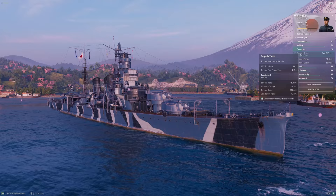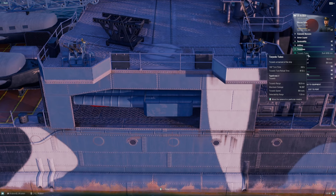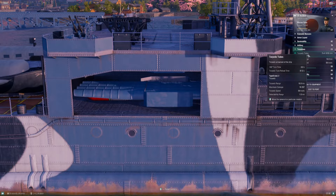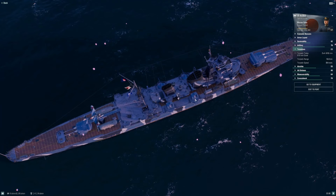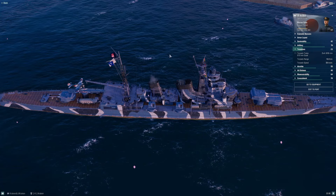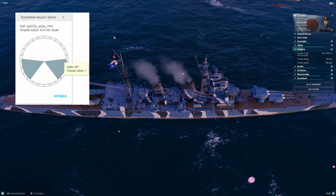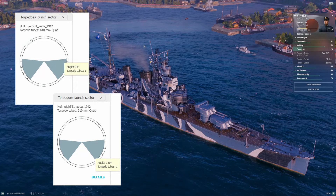Torpedoes. You have two quad launchers, just like Furutaka. These torpedoes are a little slower at 59 knots, and 90 seconds on the reload is pretty solid. What Aoba suffers from — the same as Myoko and Mogami — is that the torpedo firing angles are terrible. You can barely fire them forward of amidships, and they only go back to about 40 degrees off the stern. So these torpedoes can really only be used when you are running away from something.